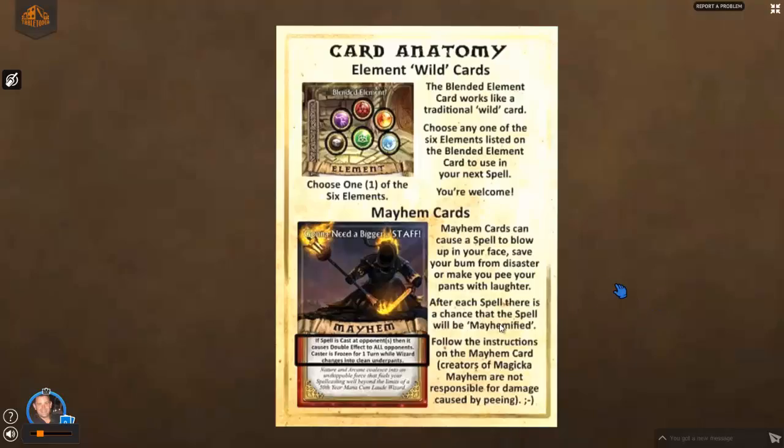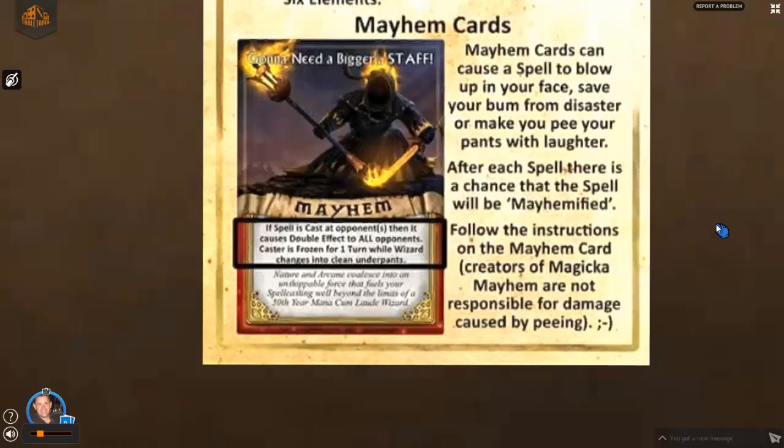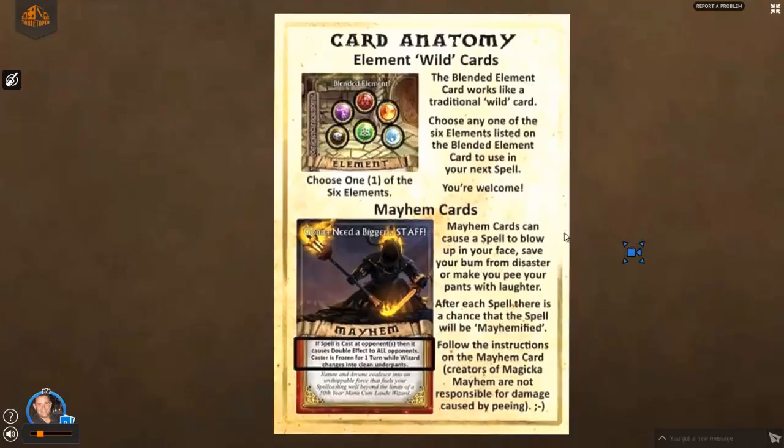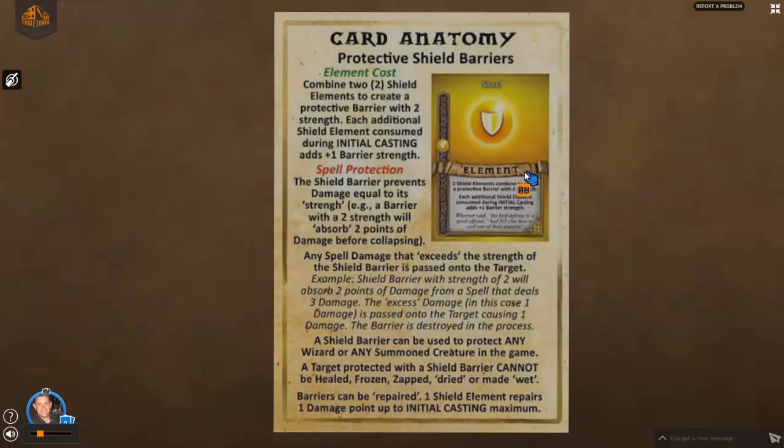Mayhem cards create silly, funny effects that can make your spell much more powerful or can make it blow up in your face — all kinds of crazy effects. That's where a lot of the fun and magic of mayhem comes from, and that's where the name came from: your spell can get mayhemified. You just follow the instructions on the actual card. For example, this one — 'If You're Gonna Need a Bigger Staff' — says if the spell is cast at an opponent, it causes double effect to all opponents; the caster is frozen for one turn while the wizard changes into clean underpants. So it makes the spell much more powerful. If you're playing against three other players and this mayhem card pops up, it affects all of them for the same amount of damage.